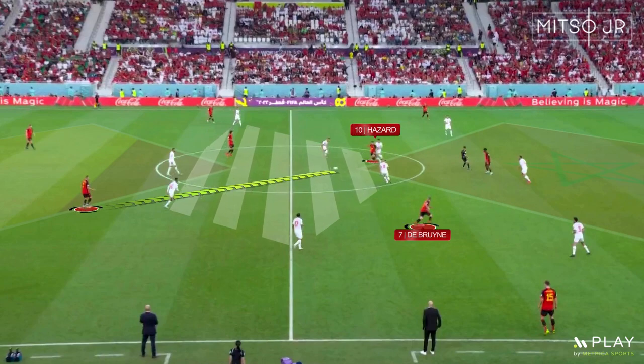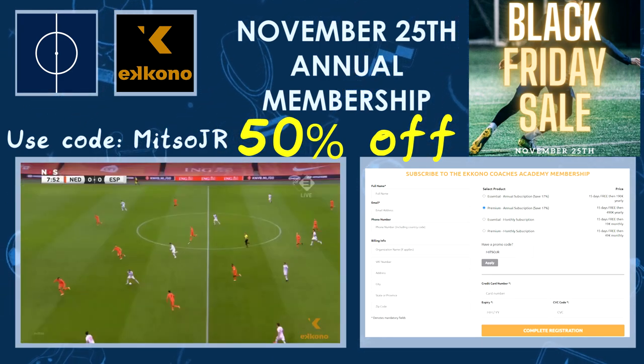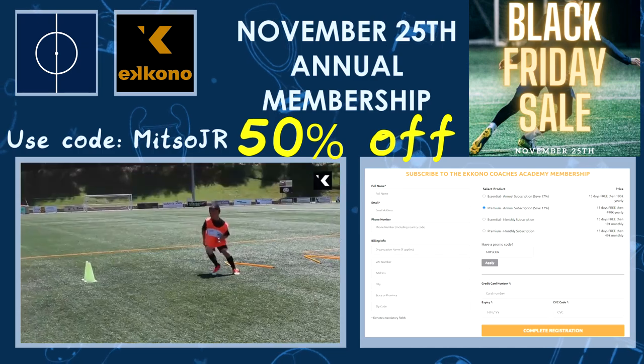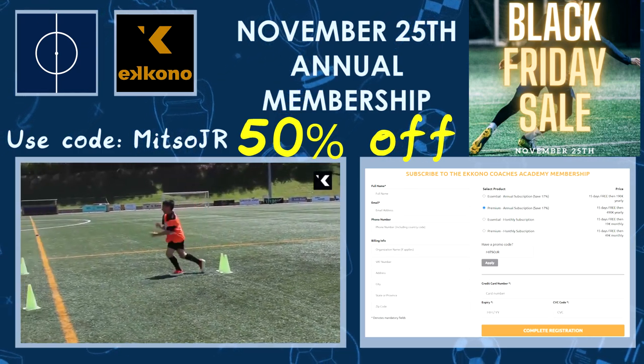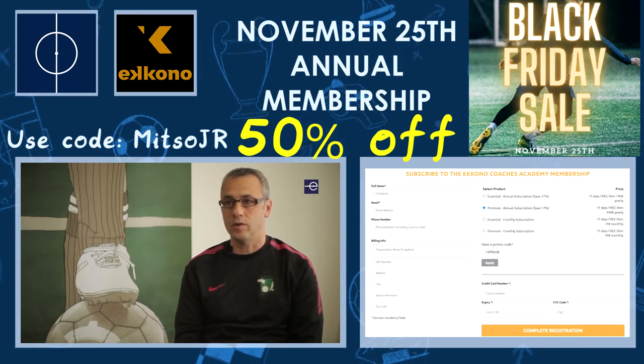I wanted to remind you that the Black Friday deals at the Econo Coaches Academy are expiring very soon, so do not miss out on the huge 50% off on the annual membership using the code METSUJR at checkout. You can find the link in the description below.